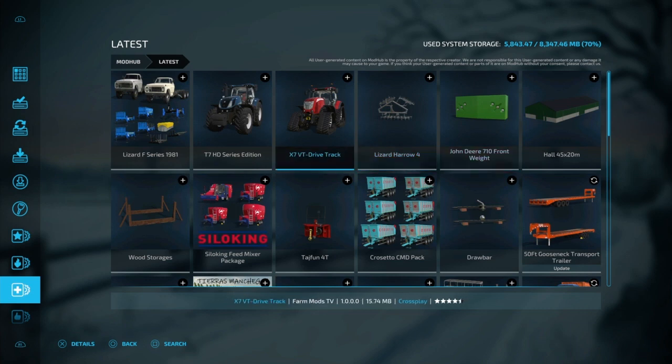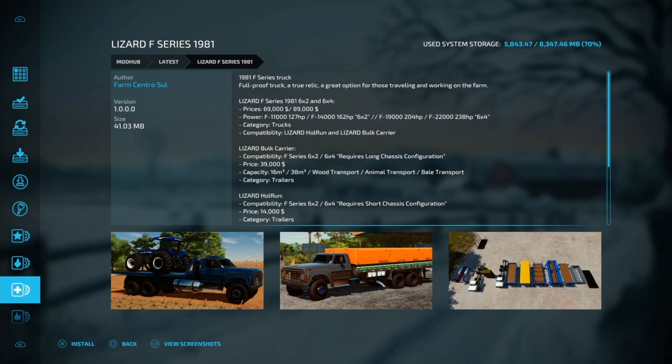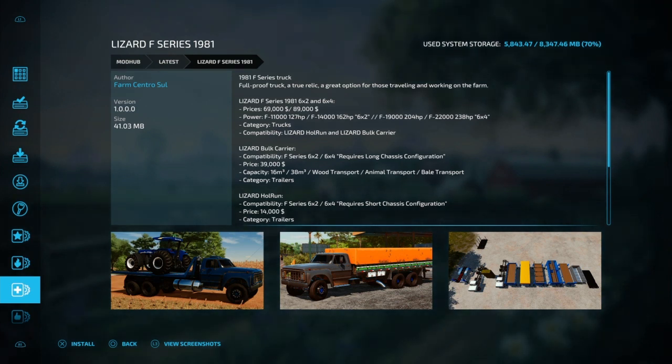So we got the Lizard F-Series 1981 — that's a cool-looking truck. That's pretty cool. I have to get that out and take a look at it next time I stream.